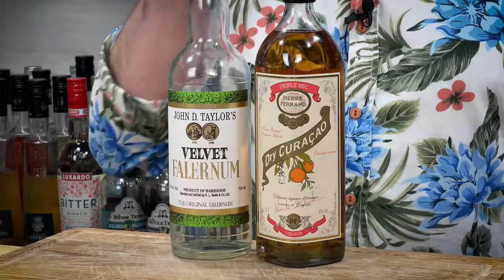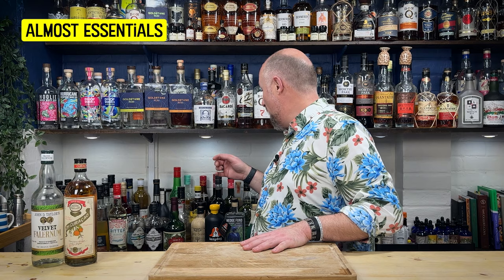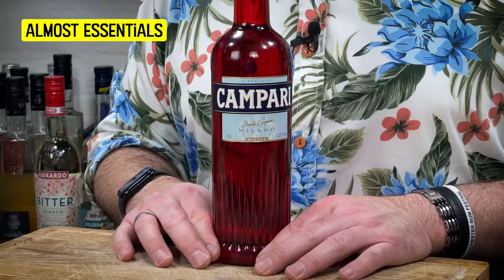The next category I've called 'almost essentials' because, again, it depends on the type of cocktails you want to make. These don't feature as heavily as the first two, but they do feature quite a lot. The first one is Campari. This is a love-hate ingredient — many people hate it. I'm not a huge Campari lover in its own right, but that 10 to 15 ml in certain cocktails, especially like the Jungle Bird, is where this comes into its own. A bottle like this will last a hell of a long time. When you go further into tiki cocktail world, I definitely think Campari is a must-buy.